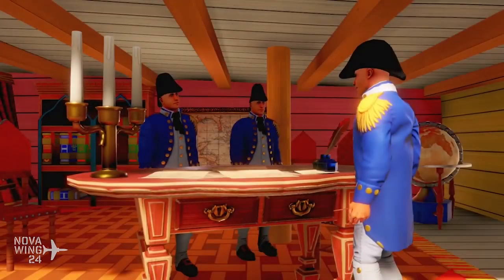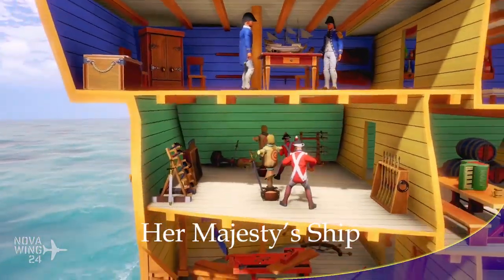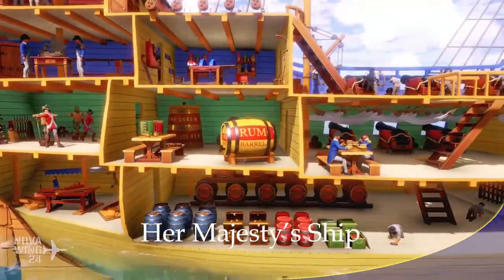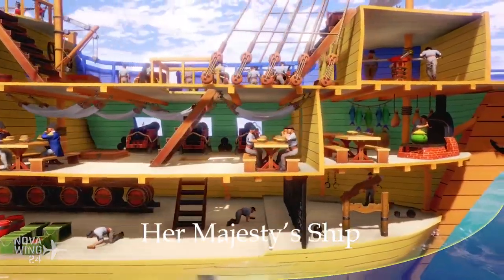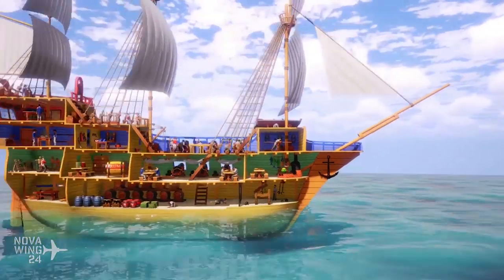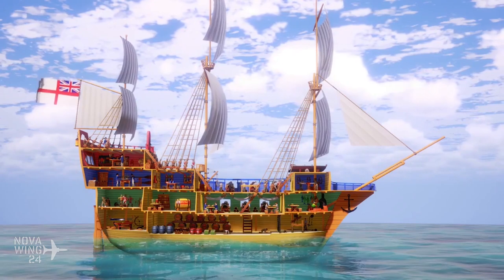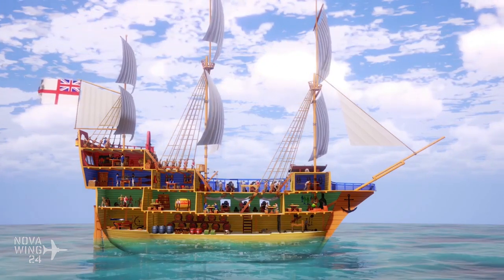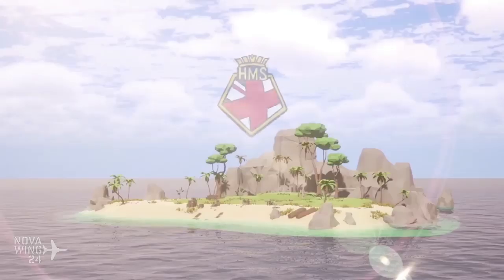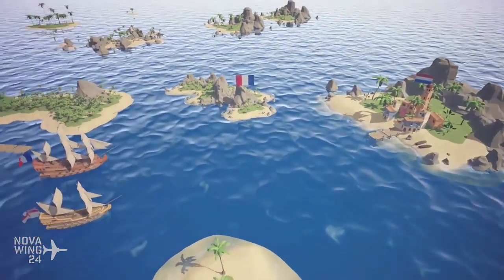Continuing on with another quirky release this week: the release of Her Majesty's Ship. HMS is what you see in front of Royal Navy ships, or HMAS in front of Australian ships — Her Majesty's Ship or Her Majesty's Australian Ship, of course the 'her' will change for 'him' when there is a king on the throne. This basically looks like a swashbuckling version of Bomber Crew, essentially.